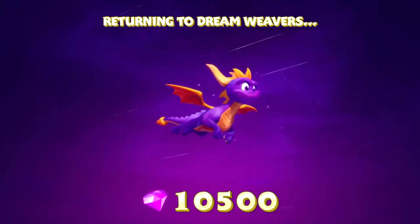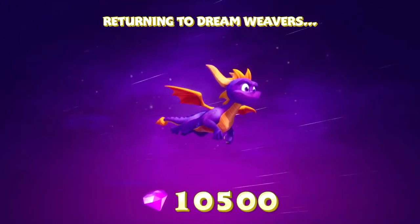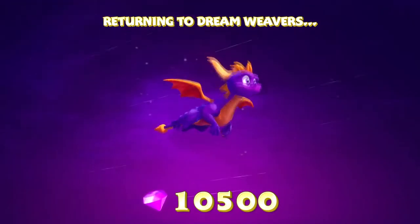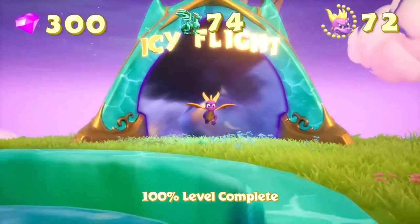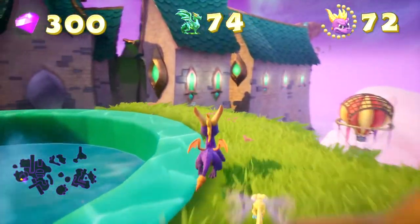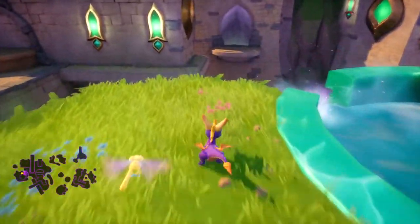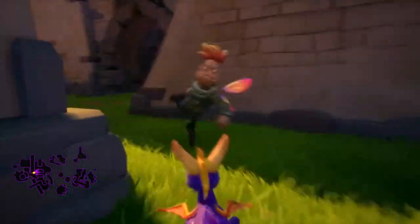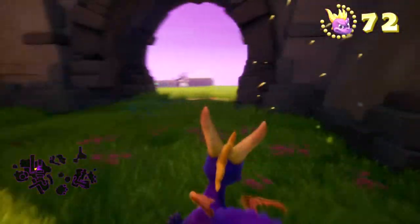Dream Weaver was quite an easy world, and as I said that's my favorite world in the game. But we have one left - Nasty Nork's world. It's a very different animal, it's not like any of the other worlds. You can't just complete the missions in whatever order you want - there's a very specific way of doing things.